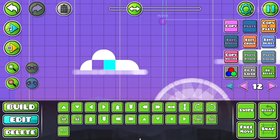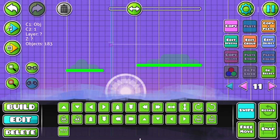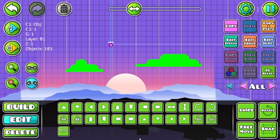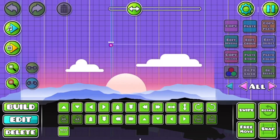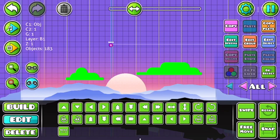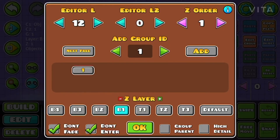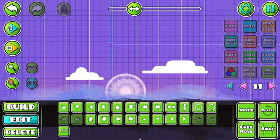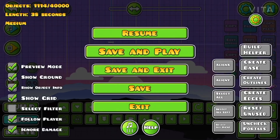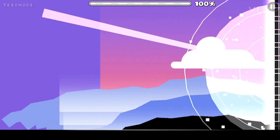I made the mistake at first of having the clouds too high, so I had to move them down and linked them together. I set everything to group 1 so I can move them — you can set them to whatever group you need. Then put the trigger right in the middle, move it over two and a half so it's on that line, and it'll be perfectly centered. And just like that, I think that looks pretty good.